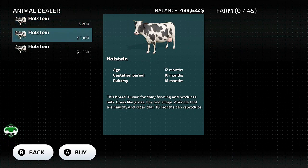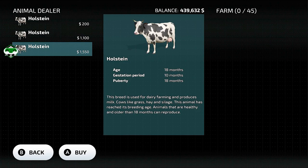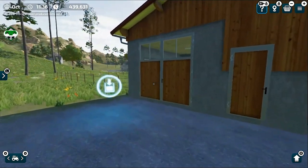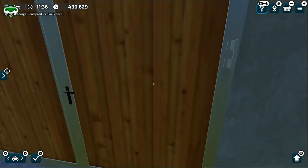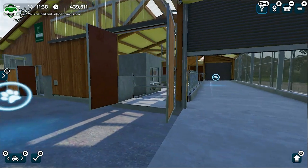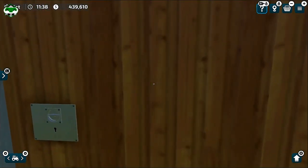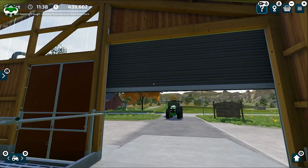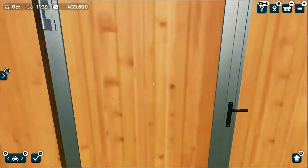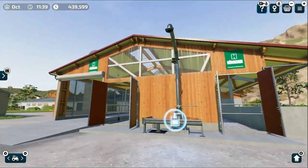You can buy cows directly from here or take the animal transport van to the animal shop. If you buy from here you'll pay a little extra fee but save lots of time; if you go there yourself you save some money. Every single cow has a different price and different age. There's also a milk loading station here, and you have to open the main door for milk and the big door from both sides to feed your cows. There's also a place to get your slurry and manure for your fields.